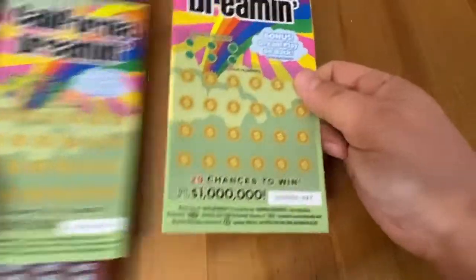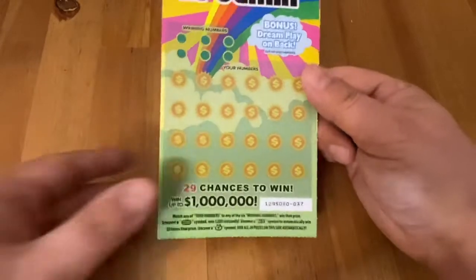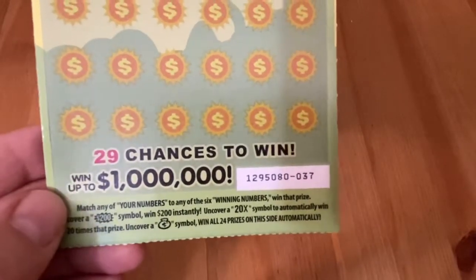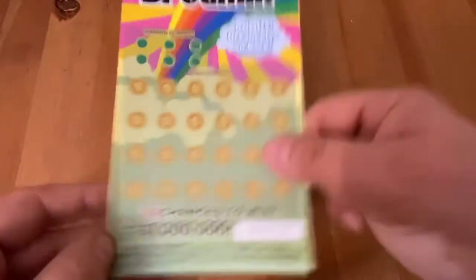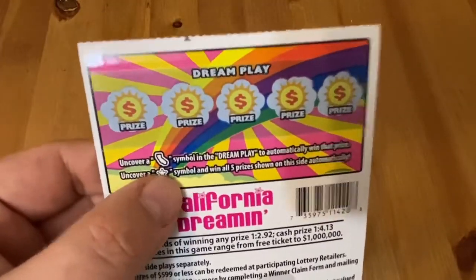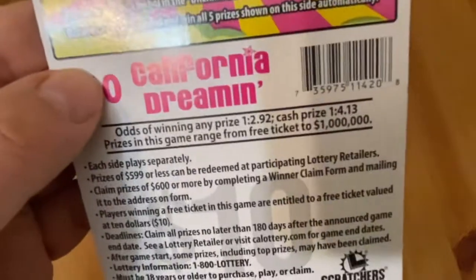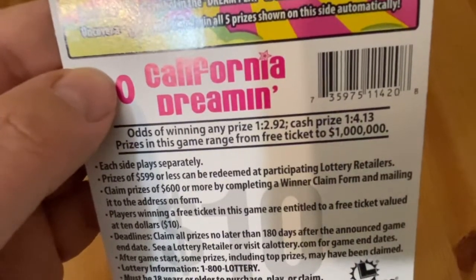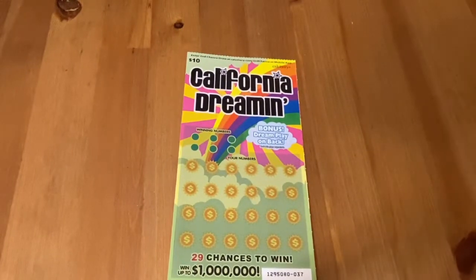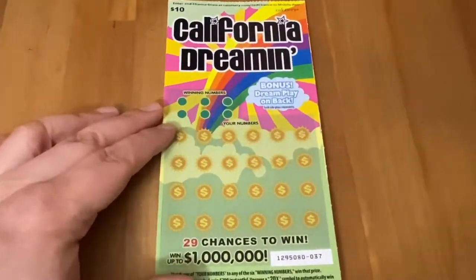I got tickets 37 and 38 on the Dreamin'. Looking for matching numbers, of course. You can get a 200 burst to win $200 instantly, 20x to win 20 times the prize, or that money bag to win all the prizes on the front. Then you got some back play — looking for the California symbol to win the prize. Star is the symbol; if you find that, you win all the prizes on the back. Odds are 1 in 2.92, and cash 1 in 4.13. Top prize is a million bucks. Hopefully we can get that win, but even a ticket, I'll take it because the money's spent.